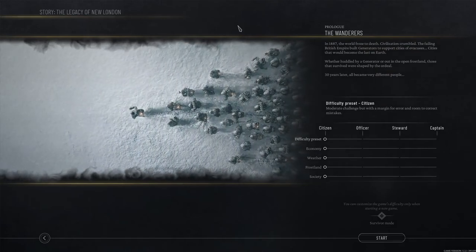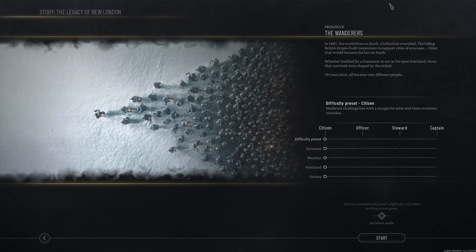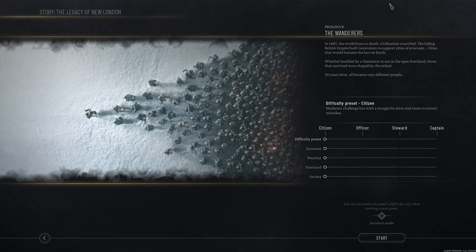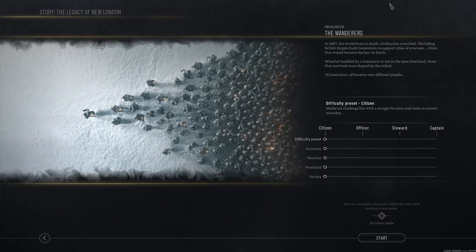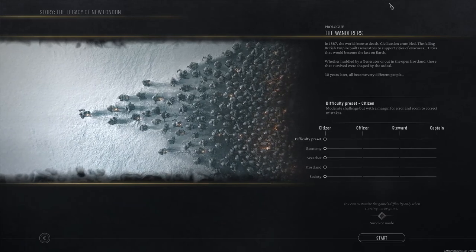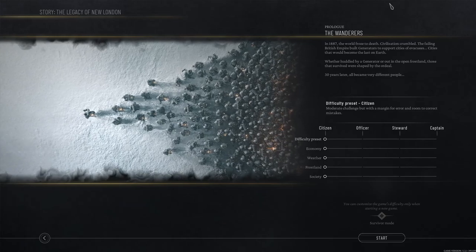We'll do all the tutorial stuff — I've got that set up. The Wanderers, 1887: the world froze to death, civilization crumbled. The failing British Empire built generators to support cities of evacuees — cities that would become the last on earth. Those that survived were shaped by the ordeal. Thirty years later, they all became very different people. So this is set 30 years after Frostpunk 1.